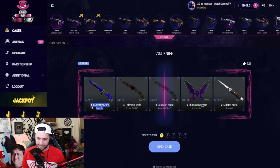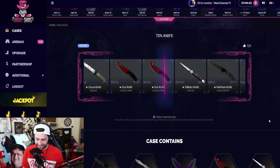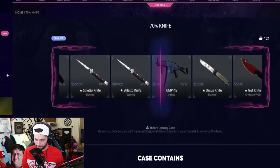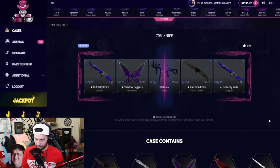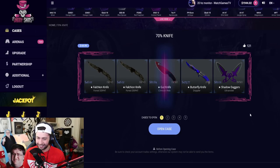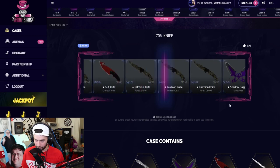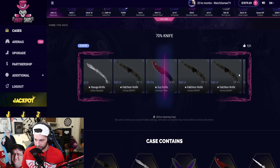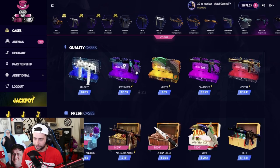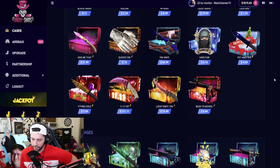We're starting with the 70% knife case — hopefully we get the butterfly knife doppler, that's the best thing to get. Come on, please. Oh no — tell me if you want to do one more or switch to something else. One more? Okay, come on — if we see the butterfly knife that'll be so good. It's scamming us. The case gave us something but you're unlucky at the same time — pick something better.